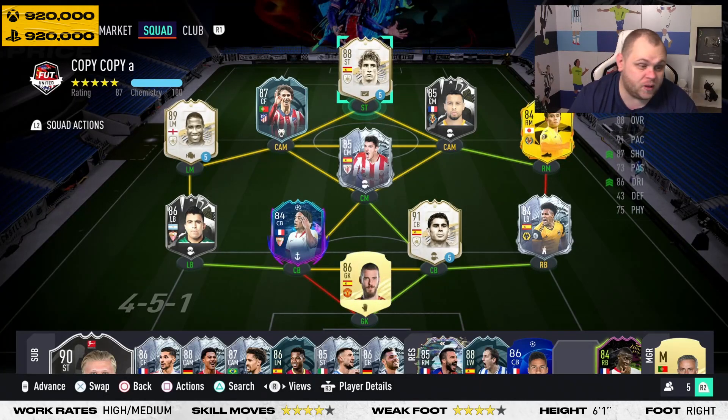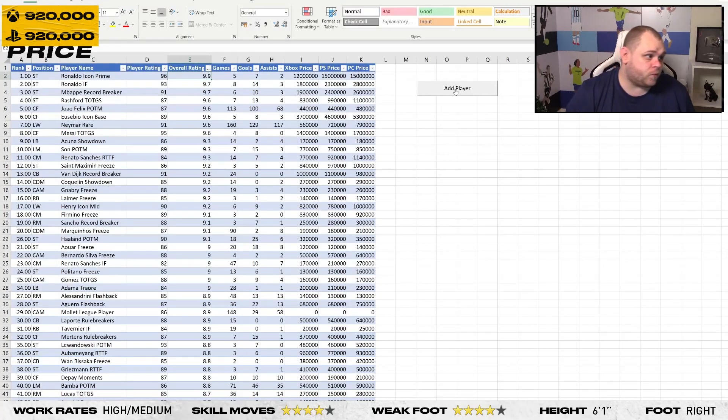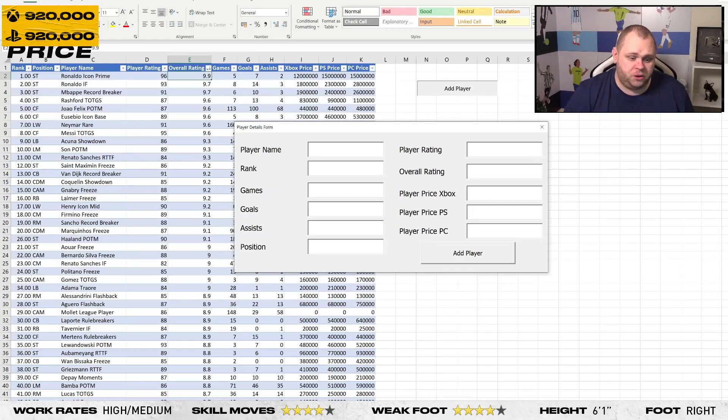I did a spreadsheet today — I'll probably bring it up on screen at some point, either in this video or another one. Fernando Torres' base icon actually got an 8.4 on my rating system.